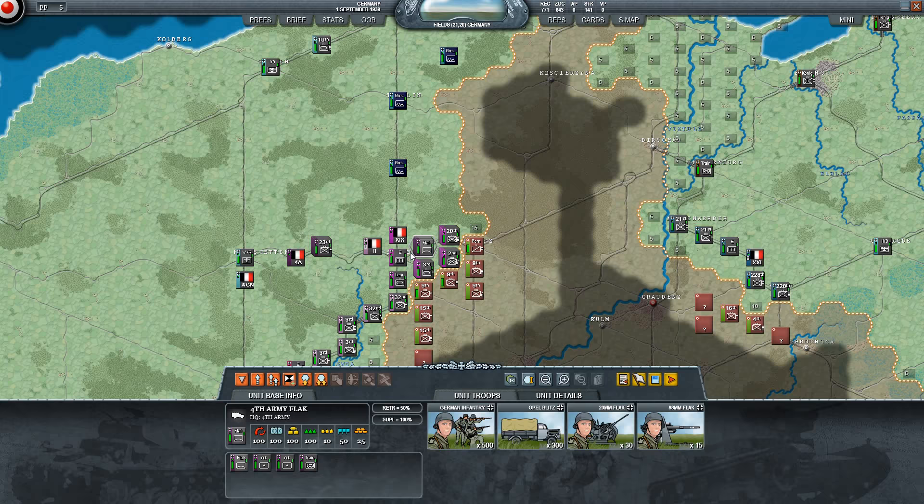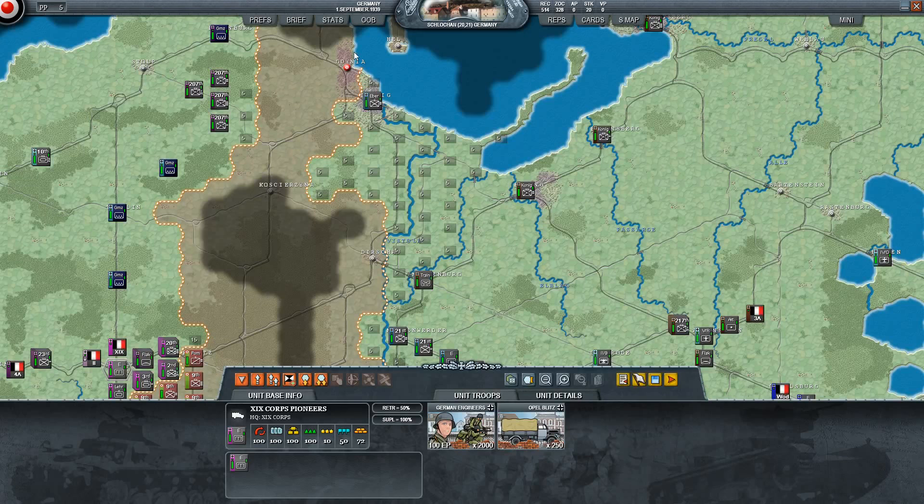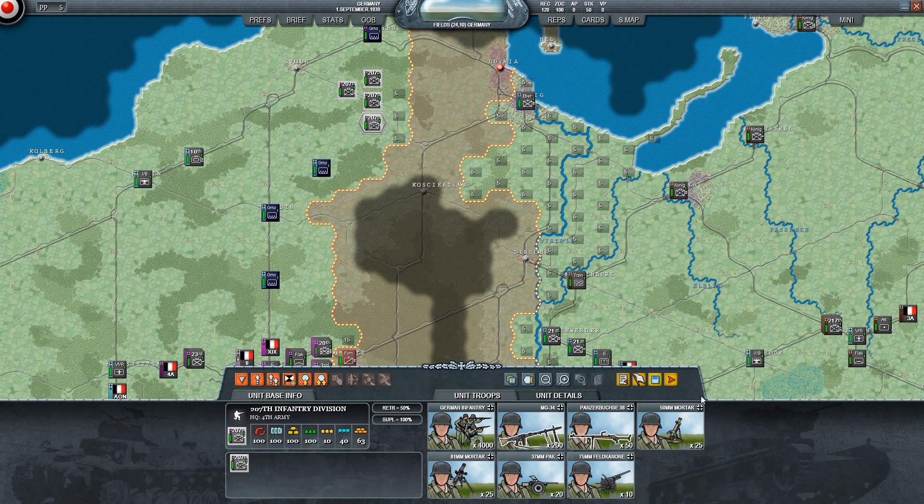It's a really cool war game. Once you start playing it, you kind of get a feel and you don't really have to do combat factor math and things like that. To get started, if you click on a unit it brings up in general what the unit is. These numbers down here on the left are pretty easy to understand. This one right here is 1st Regiment of the 207th Division. It has 100 action points.